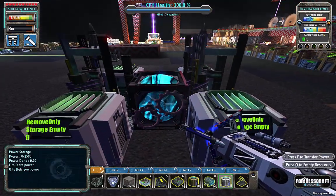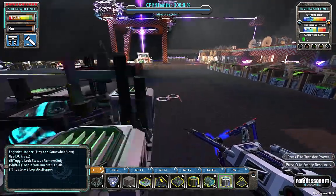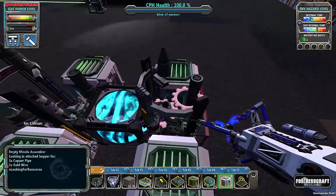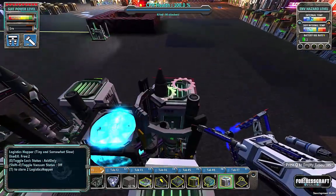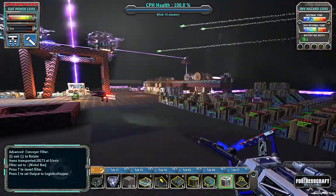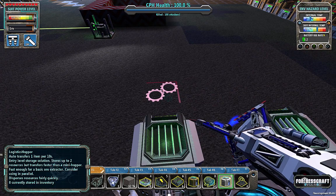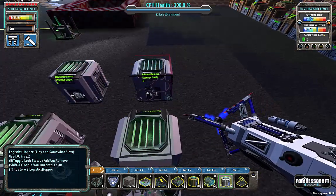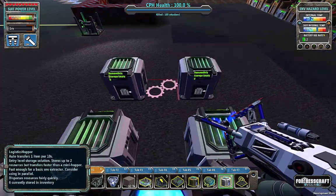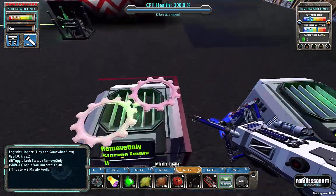That will give us the basic missiles. However, we are going to go for a little bit more than that. That actually won't give us the basic missiles — that will give us the missile shell without any fuel. We actually need to go up one more level and fuel them. So let's extend this out. And these will be remove only. There's the missile fueler.